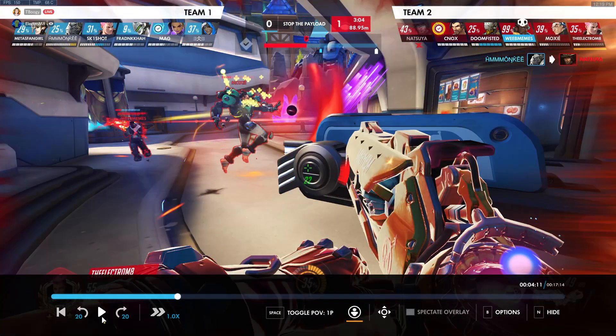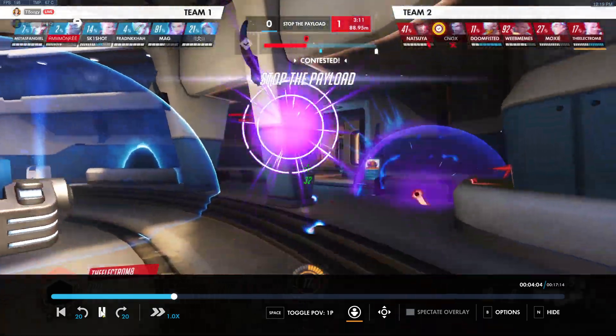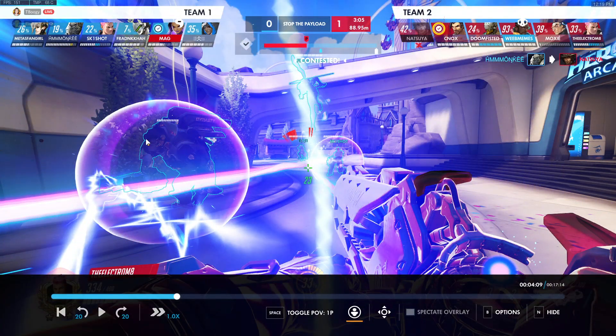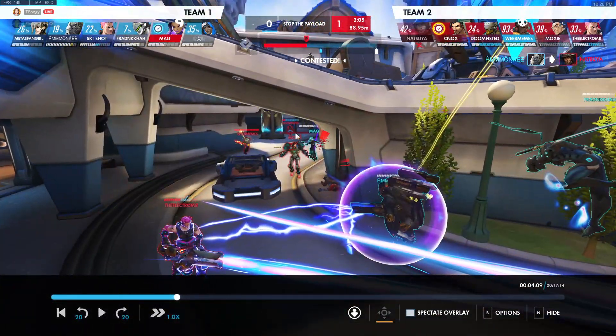Avoid right clicks unless you see their health bar is low. Pay attention to their health, because right clicking a Zarya who's half HP is inconsistent damage. Also before we died, did we get a bubble out at the end? Make sure we're reloading and using our abilities before dying.